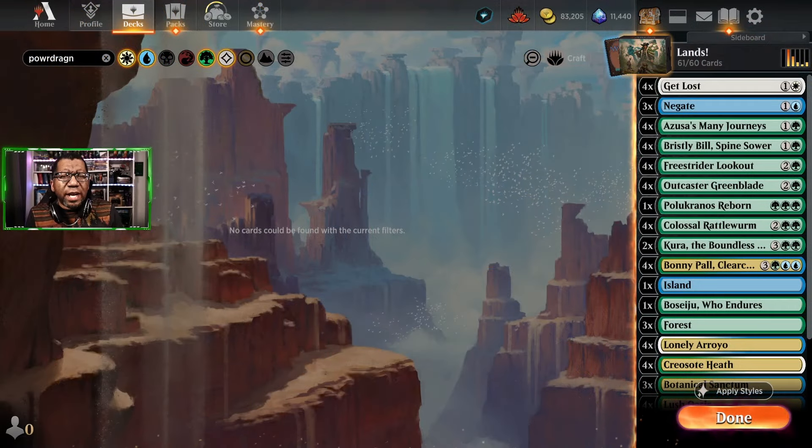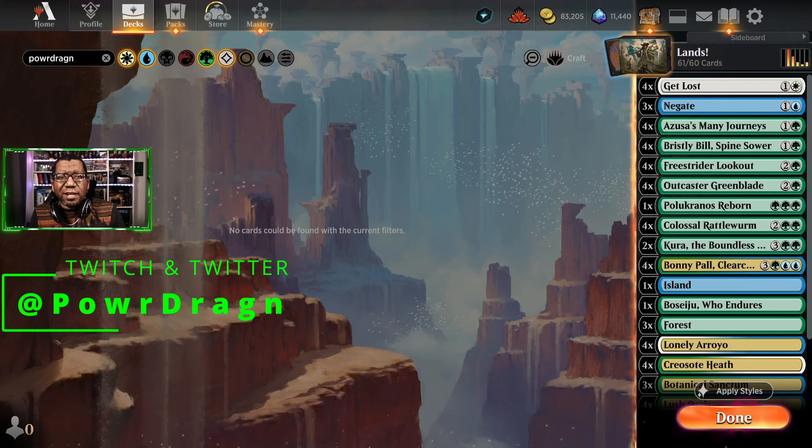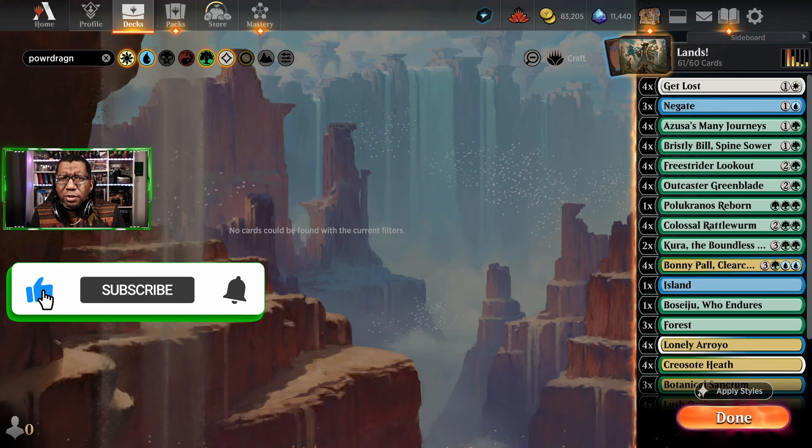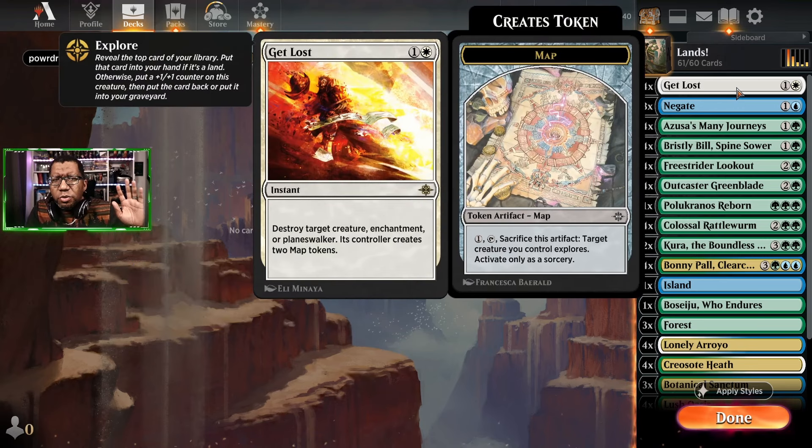What's up everyone, today we're gonna have some fun with desert lands and some big dumb silly cards — a card I don't know if I've ever played in a video on this channel. Starting at the top, we're playing some Get Lost because we do need some removal, and we are gonna have this as a third color just because of desert, so we figured might as well go for it.